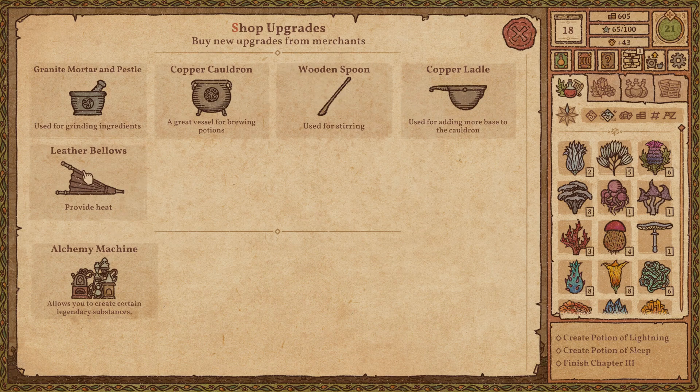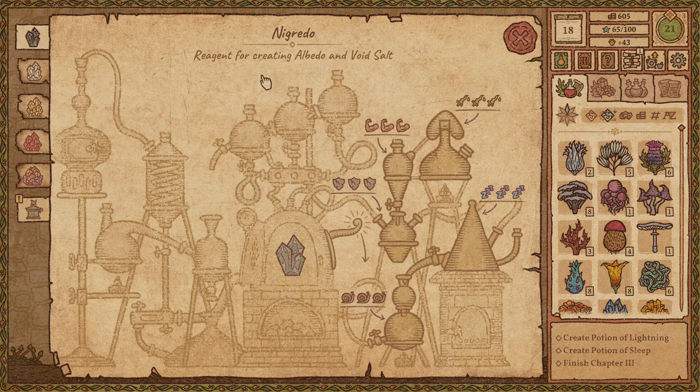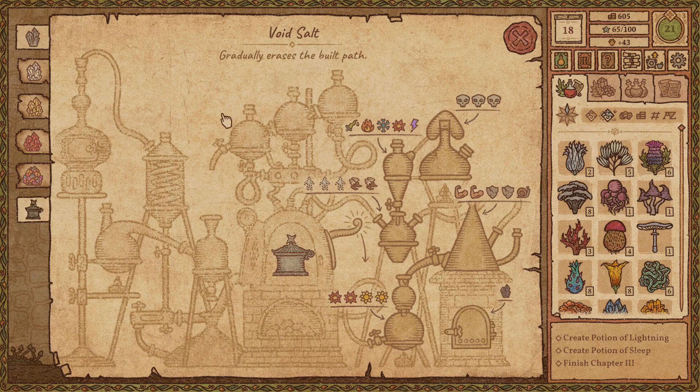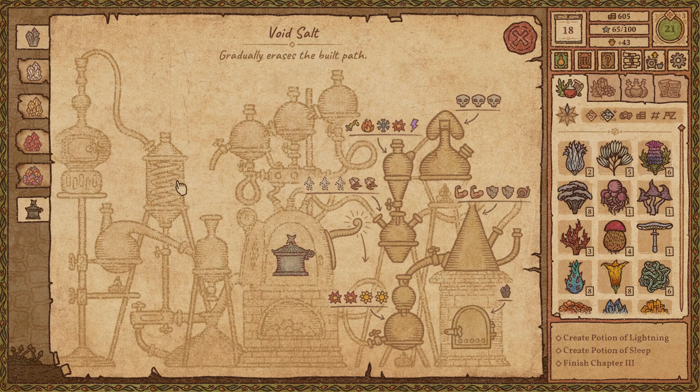Buy new upgrades from merchants — okay, so I haven't seen those yet. They're good. And here's our legendary. Reagent for creating albedo and void salt. So we need to find our potion of sleep. Gradually eases the built path, and that is a lot of stuff. I do like that it is a level 2. Okay, so new recipe — that's very cool.